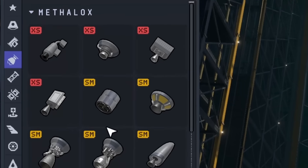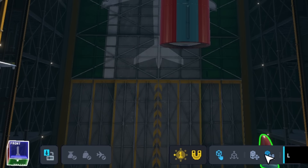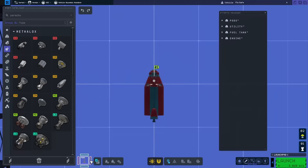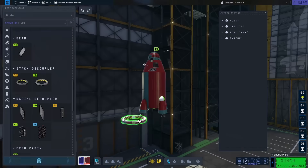Next, I needed to pick an engine. I went for a radially mounting one, which is in the first game and I usually don't use much, but here I thought it could also double as landing legs. I was struggling a bit to find the symmetry tool, so I just slapped them on the front, but I was able to use the projection tool to very easily line them up.